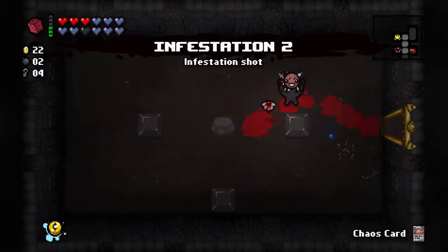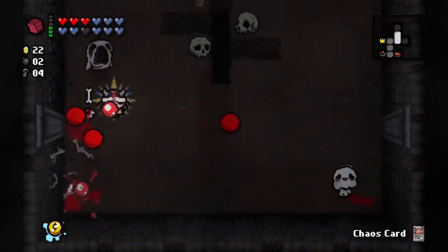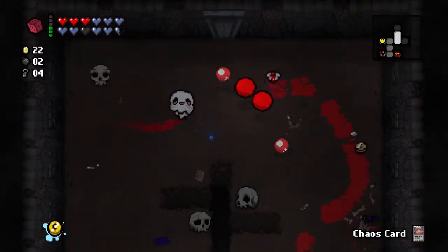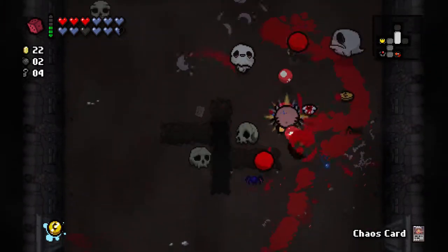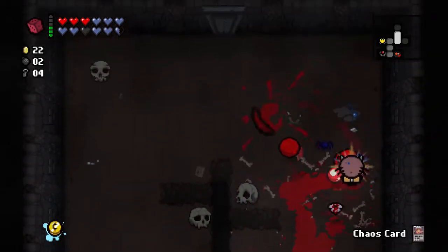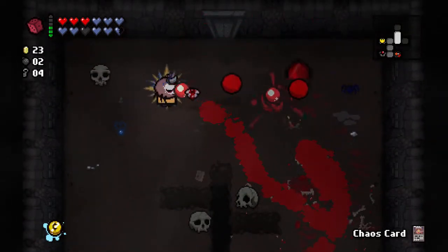Infestation 2 means when we kill enemies, Spectral Spiders spawn. It's useful, it's not fantastic, but it should be good and scale with our damage. It just means that the room will kind of clear itself if you leave it long enough.